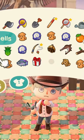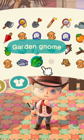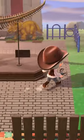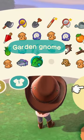Pick it up. My inventory is quite full. It's this one, and we have received — oh, a garden gnome! Actually, they're not too bad. I wonder if it's a different color to the ones that I normally get.